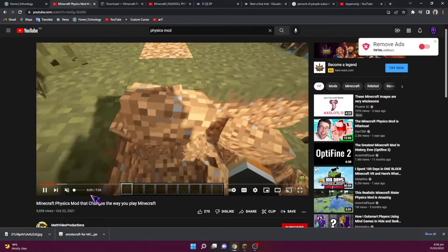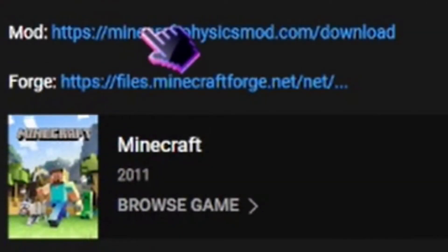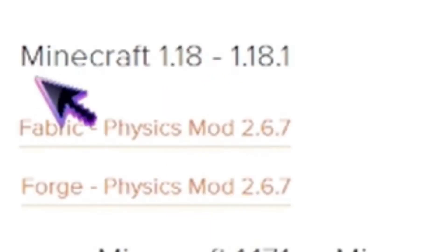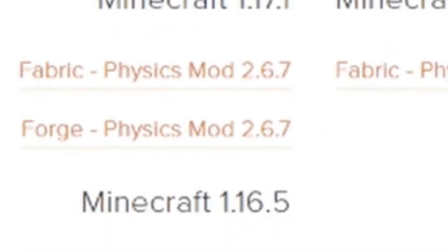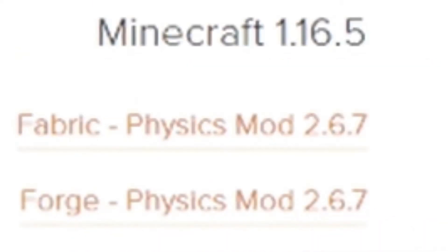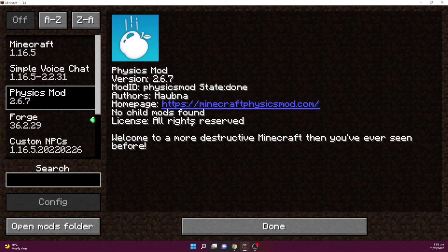I was so surprised that they added this mod, so I wanted to try it in my own Minecraft world. I scrolled down and pressed 'Minecraft Physics Mod Download.' I clicked on that and saw options: Minecraft 1.18, 1.17.1, and 1.16.5 — which is what I used to play. So I clicked on Forge Physics Mod 2.6.7 until I finally had it in my Minecraft world.